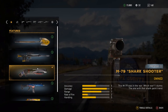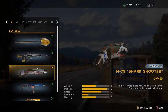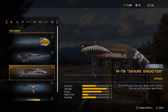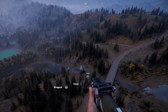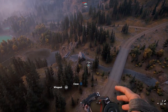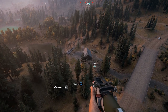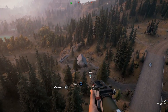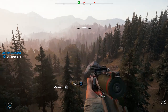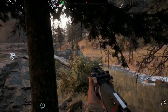Moving on, we've got the M79 Shark Shooter — a one-handed grenade launcher that comes in very handy when driving and being hunted down by Peggie vehicles, especially ones with a turret on top. It takes about two shots to blow anything up. If you want to use a grenade launcher while driving this is really handy, and it frees up your weapon slots so you can still carry LMGs, rocket launchers, shotguns, bows, and other heavier weapons — plus it looks pretty cool.